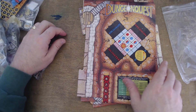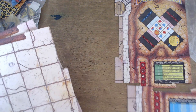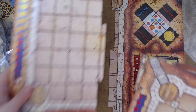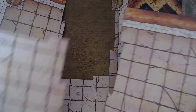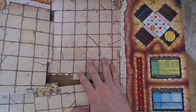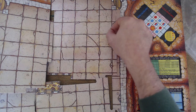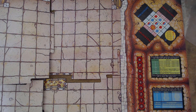The board is interesting — like second edition Talisman it's a jigsaw puzzle that you slot together, coming in three bits. These are your edge tiles, and over time you end up with tiles placed on and a little maze going through the dungeon, which is cool.